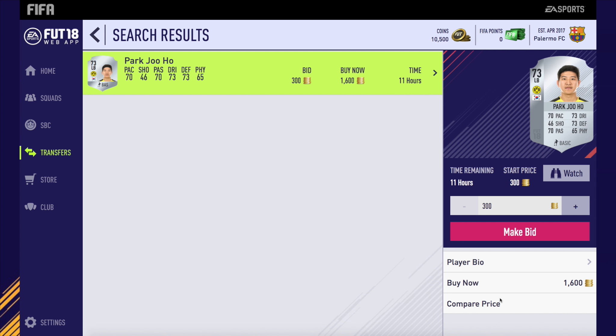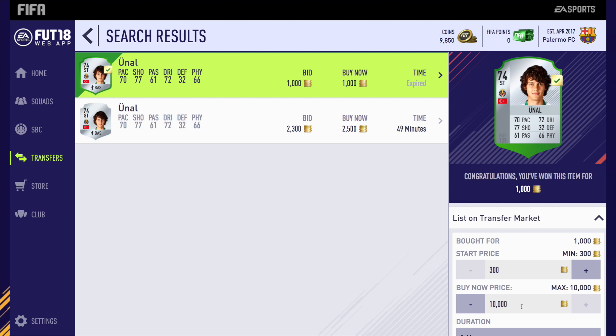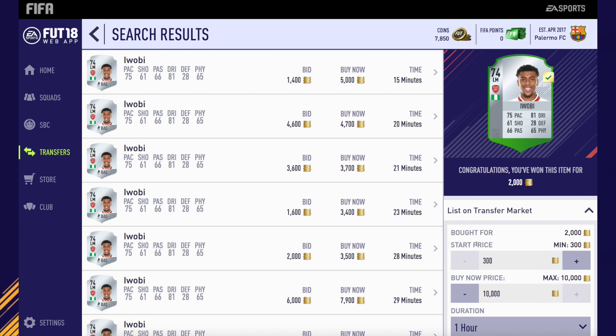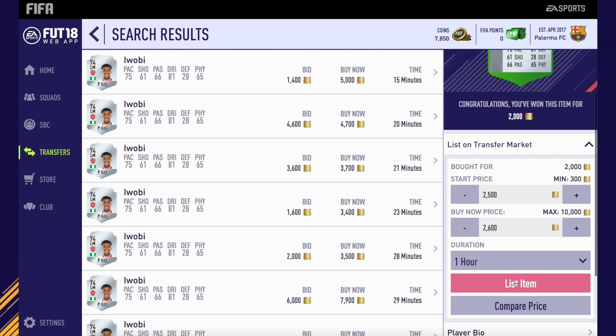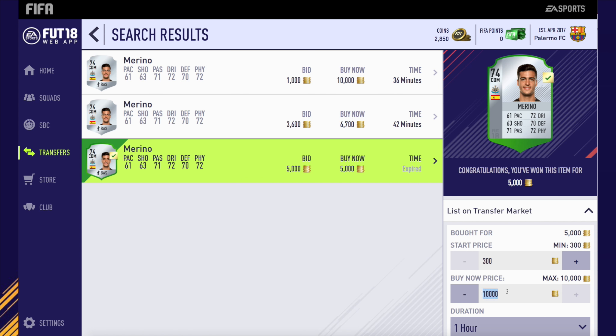I will have some more videos out on trading methods because I see a lot of you guys asking in the comments and tweeting me, asking for tips. But anyway, as you can see, we get one for 1,000 coins, listing him up for around 2.4k. We then go and get Alexi Warby for 2k, listing him up for around 2.6k. Another quick little profit that we can make in 5 to 10 minutes.